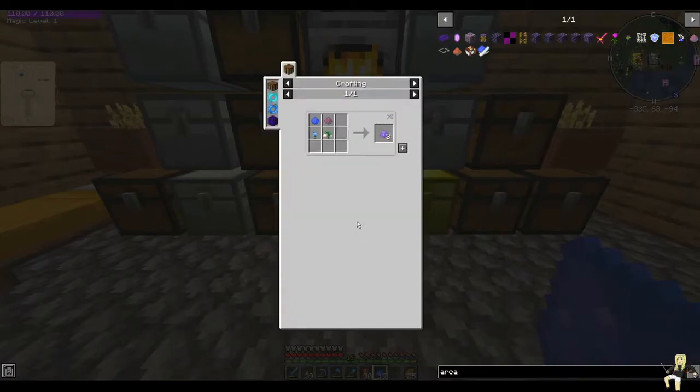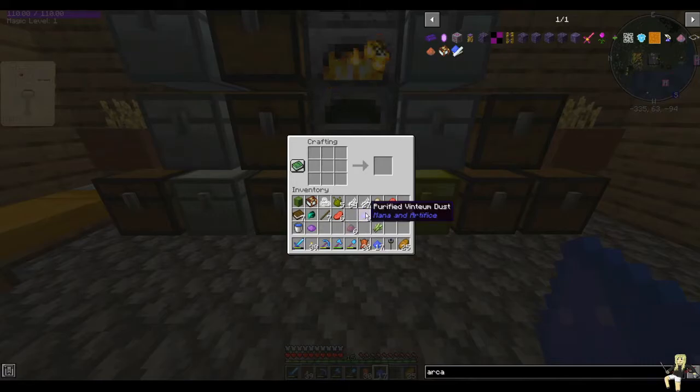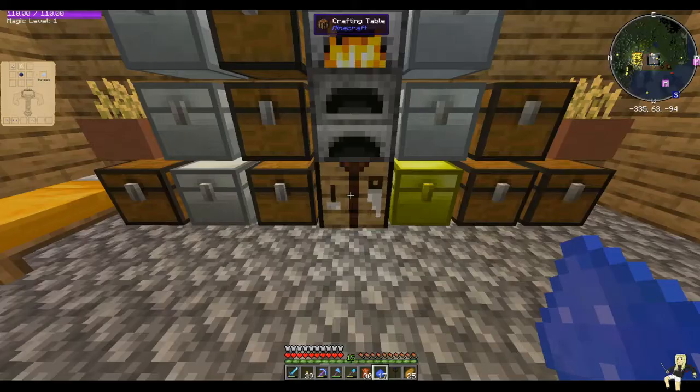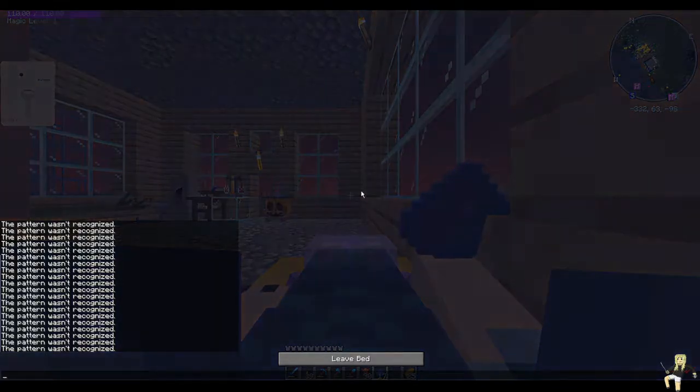I brought out the wrong thing. So the arcane ash — voilà. With the arcane ash, it's saying I'm missing some things — I need to make arcane, but it's saying I'm missing some things and that's why I need it. Let's go and find another one quickly.